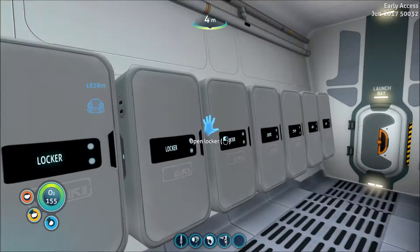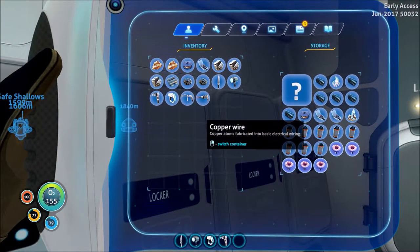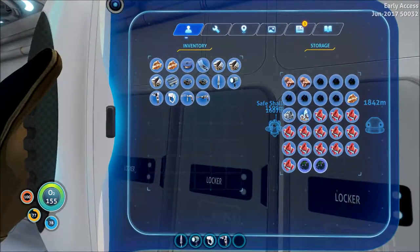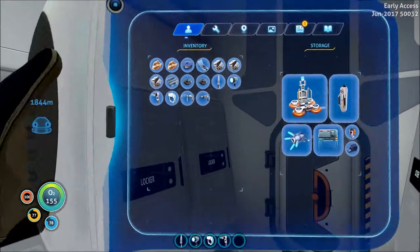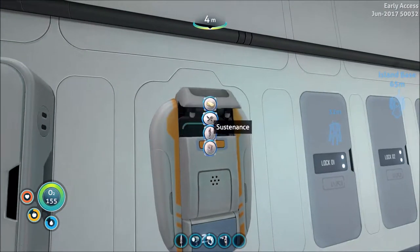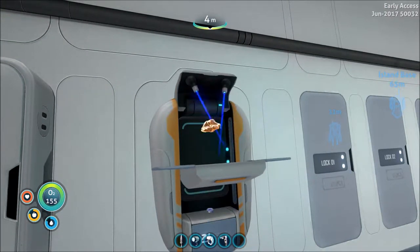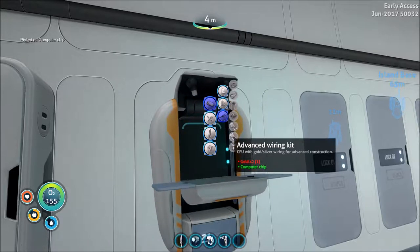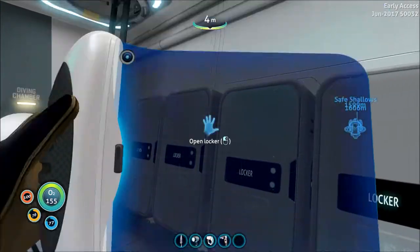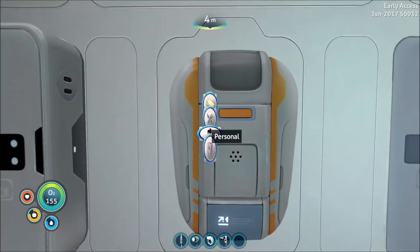So two gold and a computer chip. And then we need wire. I should have some coral things here. I think that's it. The computer chip took a gold — I was like, I definitely grabbed two gold. I have way too much gold.